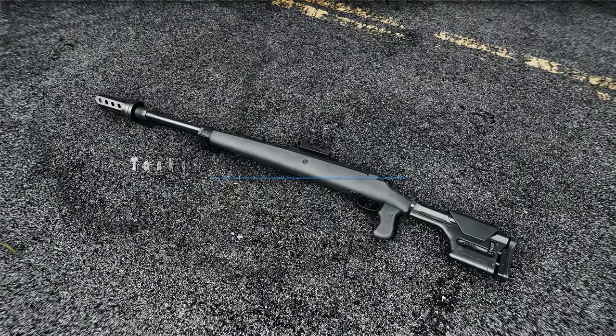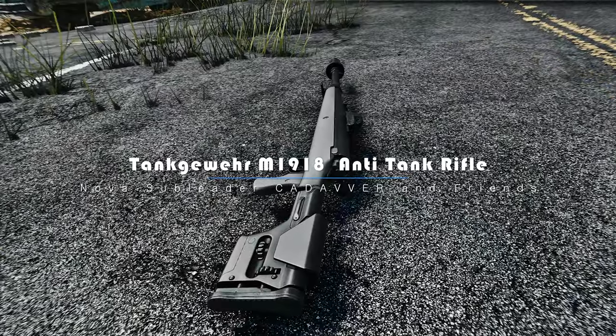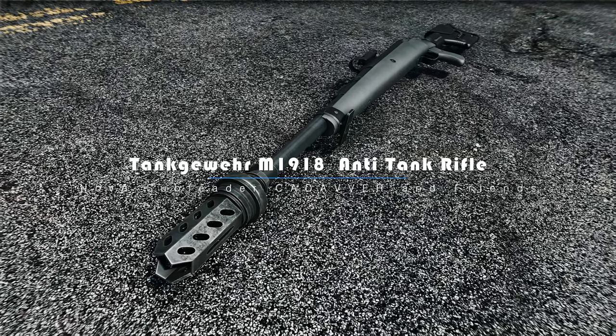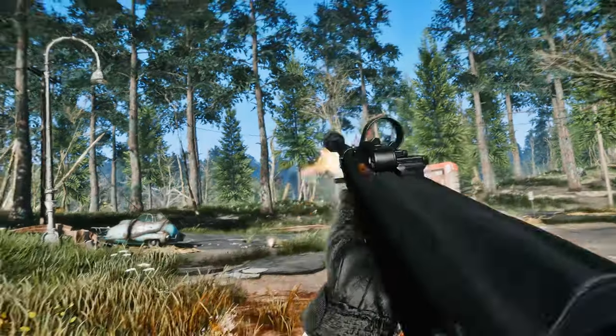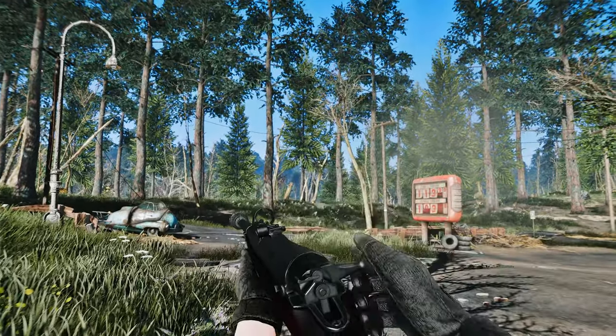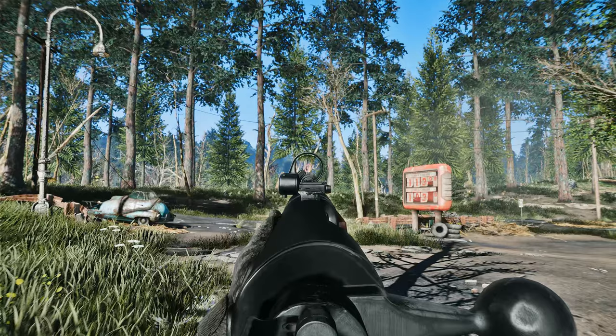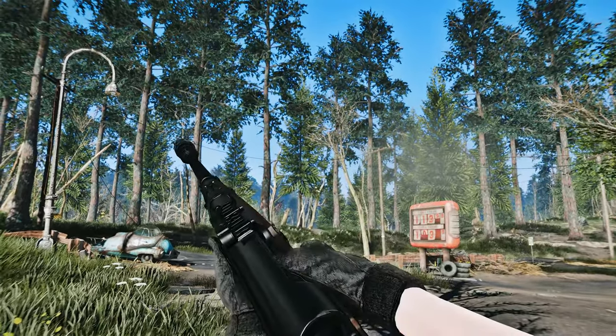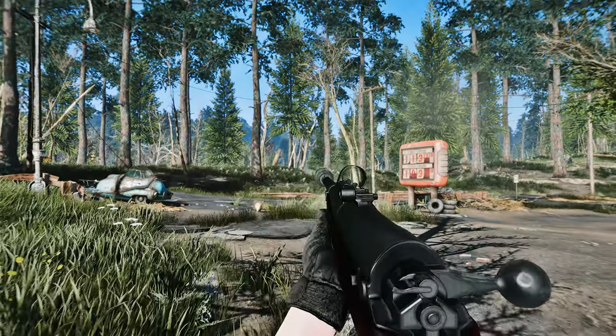Next up, we have an exciting mod to introduce that will revolutionize your arsenal in Fallout 4. Get ready to wield the mighty Tankaware M1918 Rifle. The Tankaware M1918 mod offers an impressive selection of nine different reticles for every reflex sight available. This means you can personalize your aiming experience to suit your playstyle and preferences, ensuring optimal precision on your shots.